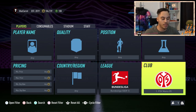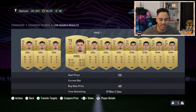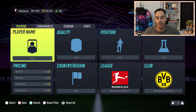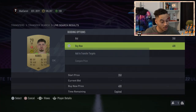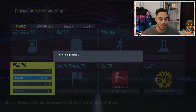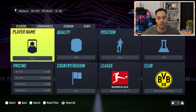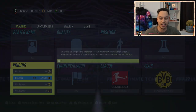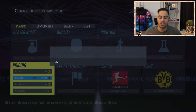Moving on to the next filter — go over to the Bundesliga and Borussia Dortmund. Again, these cards are going for around 600 coins. We can see we just have a lot of Kobel and Reyna, so we can sell them at 600 or even 550. I've missed a couple of deals on Kobel there. With Dortmund we can pick them up for 400 coins. There are a lot more non-rare cards from Dortmund compared to Atletico, so you can list these cards a lot cheaper on the market.